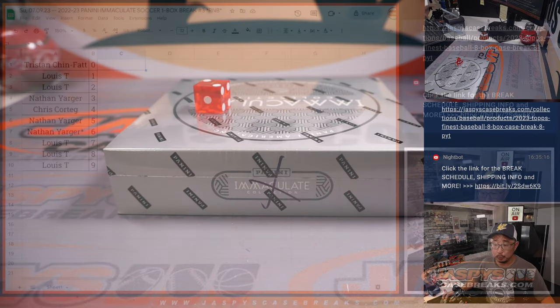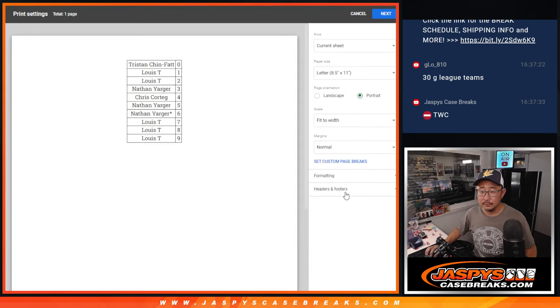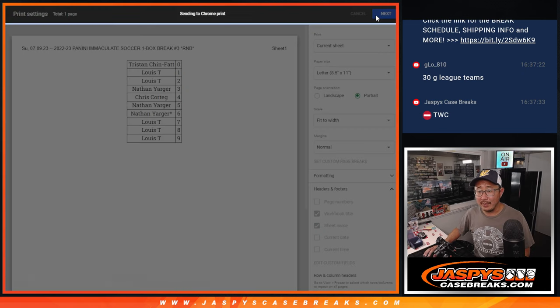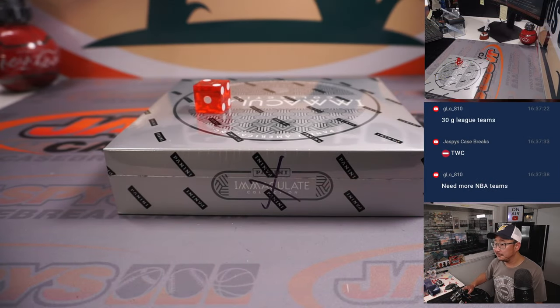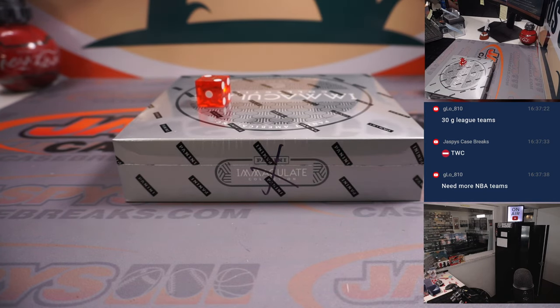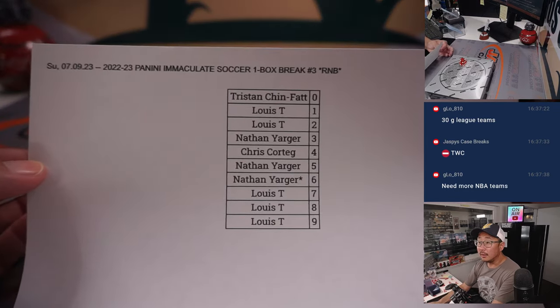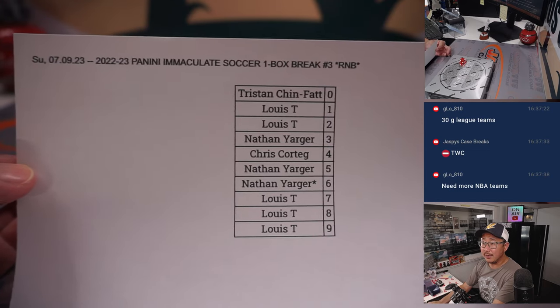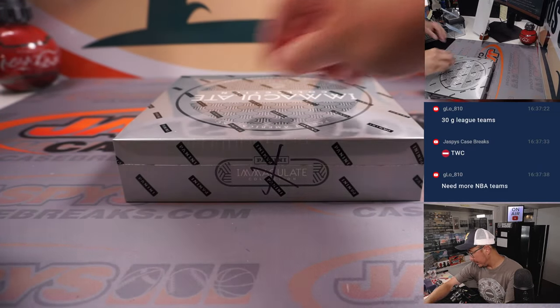No trades, right? There are 30 G League teams. Need more NBA teams — they do want to get to 32. All right, so here on Sunday the 9th, 2023, number block three. Final printout. Thanks, everybody. Now let's see what we got in here.